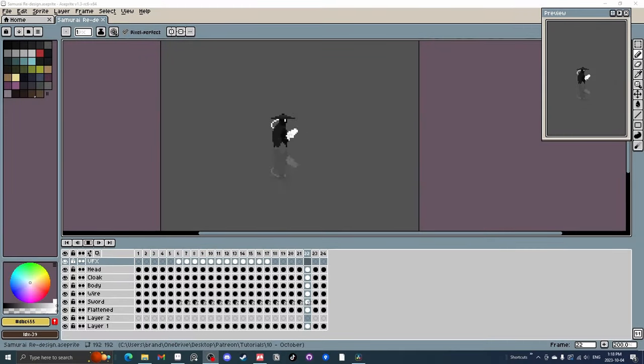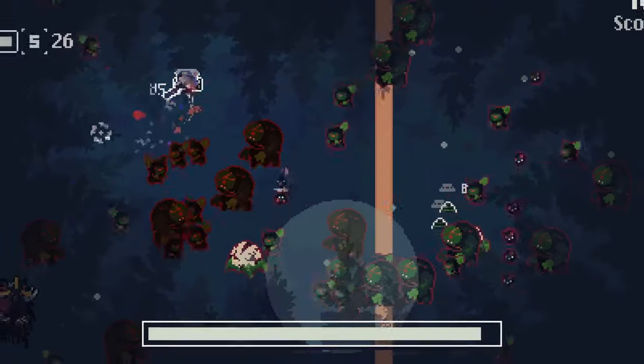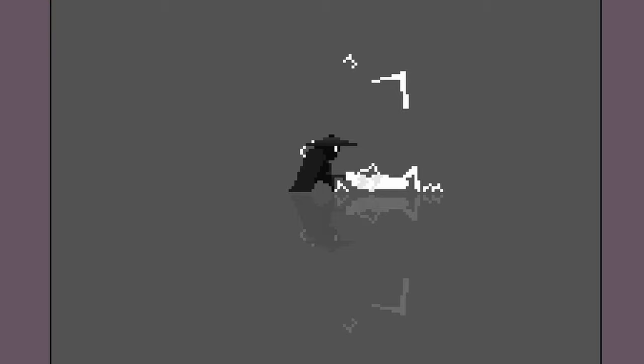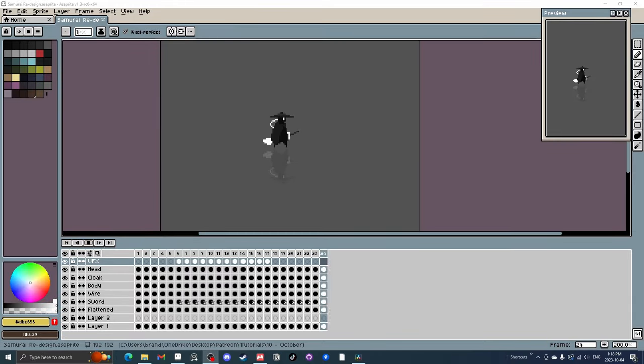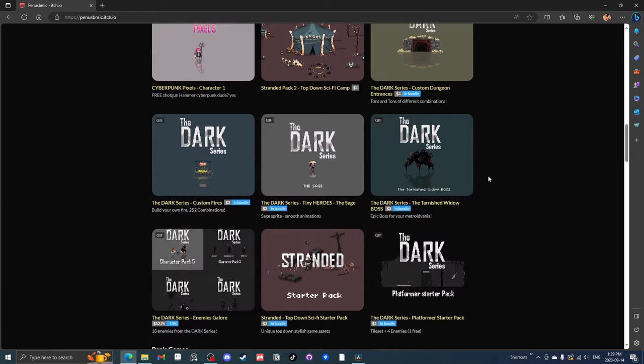Hey, I'm PennUSB Mike, a pixel artist animator that has worked on games like Domekeeper, Shogun Showdown, and right now my own solo project called Bullet Bunny. This tutorial is a condensed version. I release full unedited versions for my Patreons and Itch — you can find the links below if you want to check them out.